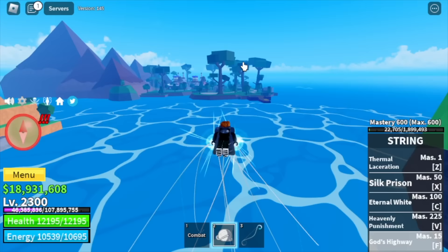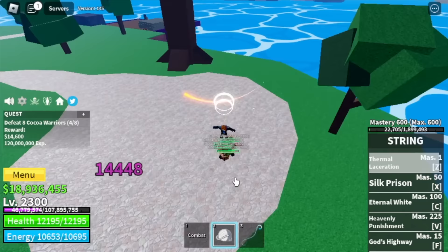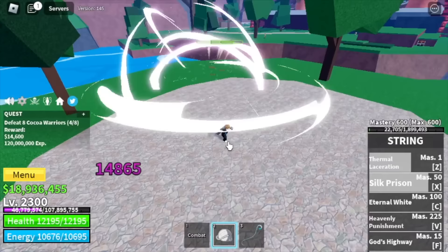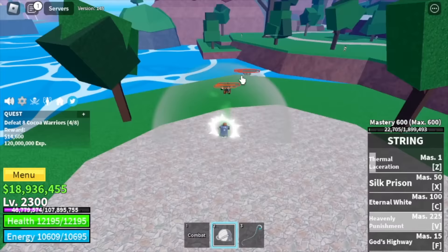At level 2300, we are going to head to the Chocolate Land and defeat Cocoa Warriors. We're gonna reach max level with these mobs at 2400. Also, you can get the Refined Cocoa here, and that is also a requirement in order to summon the Dough King, just in case you want to get mirror fractals.